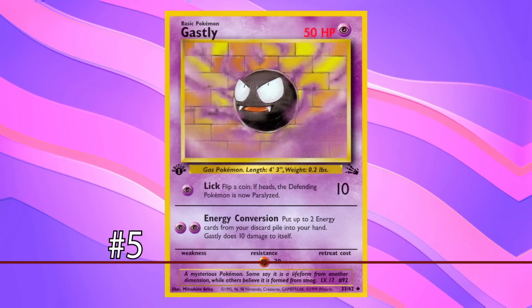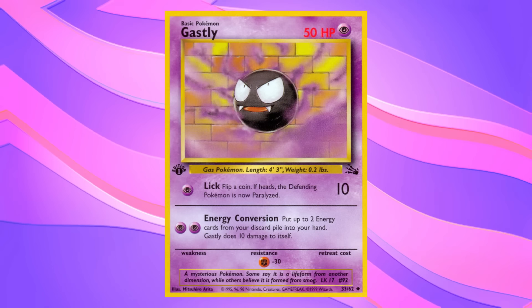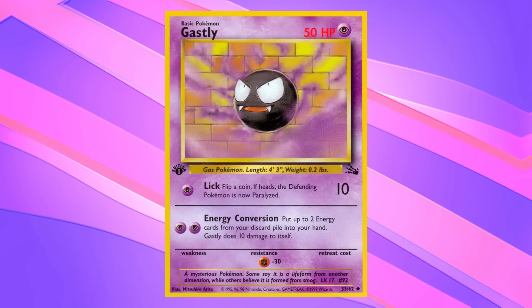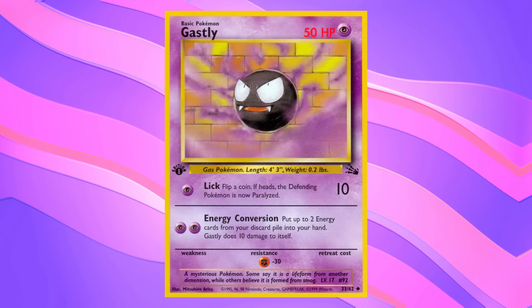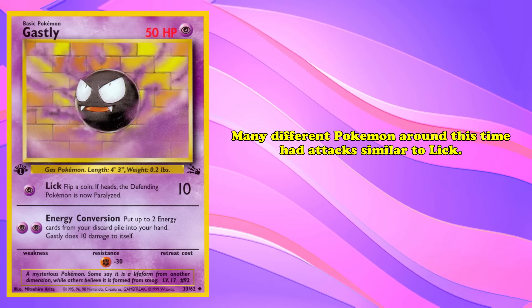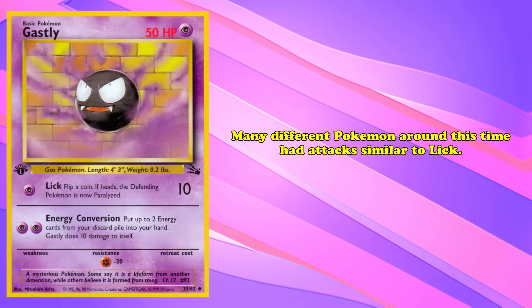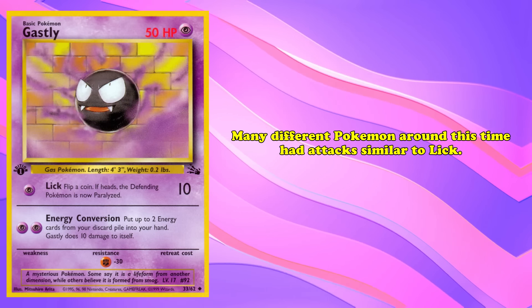And at number 5, we have yet another unassuming basic Pokémon in Ghastly. For 1 Psychic Energy, Lick deals 10 damage and paralyzes the defending Pokémon if you win a coin flip. For 2 Psychic Energy, Energy Conversion lets you put any 2 Energy cards from your discard pile into your hand, but deals 10 damage to itself. Many different Pokémon around this time had attacks similar to Lick — we've mentioned 4 of them already. So what distinguishes Ghastly? The answer is its resistance.